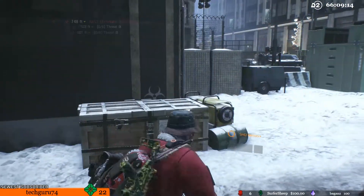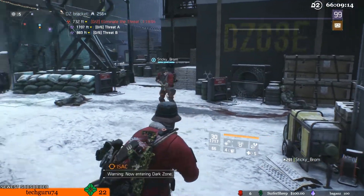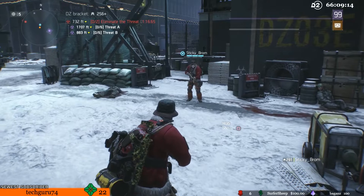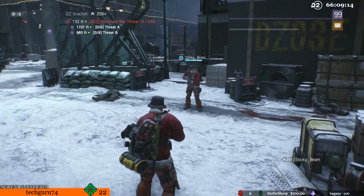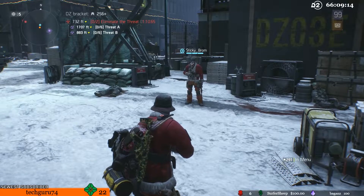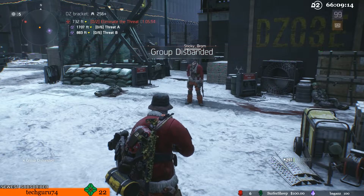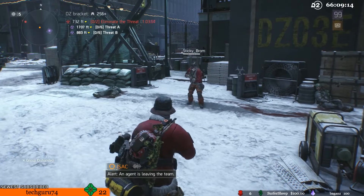So whenever you find a piece that you know a friend is looking for, what you need to do is have them join your group. Once they are with you and you're inside the Dark Zone, head out of a checkpoint or just roam around anywhere on the map and have that person leave the group. The moment that they leave the group, you need to go rogue, and you need to not shoot them.